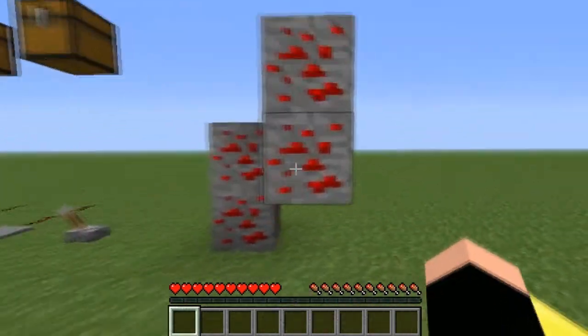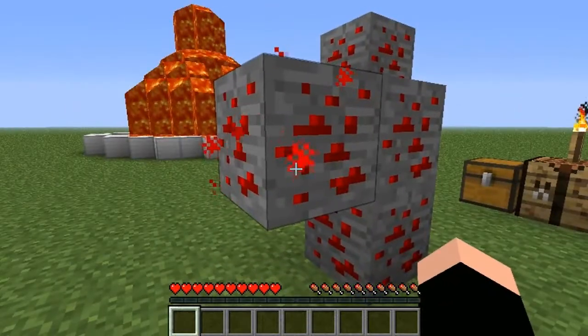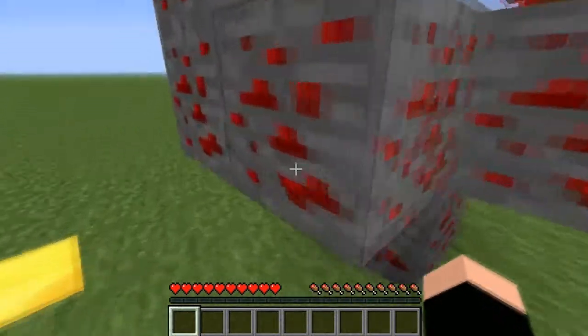So let's go over here. Now this is what Redstone ore looks like. It's kind of shiny when you right-click on it — just a little fizzy thing, I think it's kind of cool.